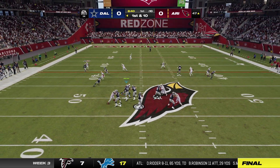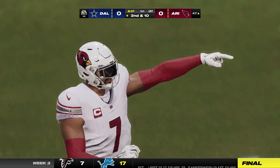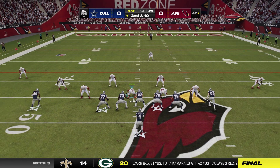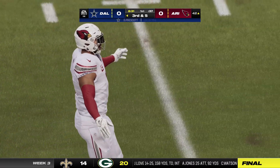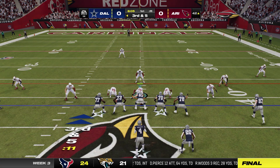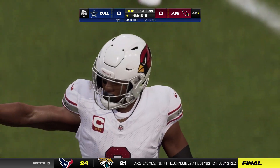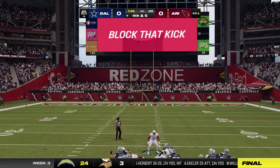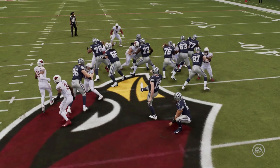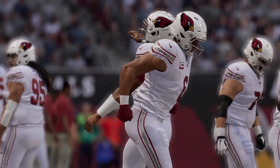From the 47, first and 10. Dak Prescott has time, finds a man, but it's jarred loose by Buda Baker — Kazir White loving that from his safety. Second and 10 from the 47, the throw goes short to Ferguson, Kazir White there on the tackle. Ferguson is a big, strong tight end. They go play action, throw to Ferguson again, and he's going to be out of bounds. Fourth and five from the 42, the Cowboys bring out their kicker and they make it — 3-0 for Dallas on their opening drive. This Cardinals defense has allowed points on all of the opening drives this season.